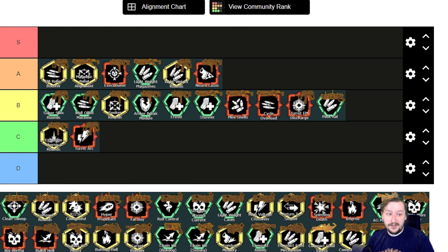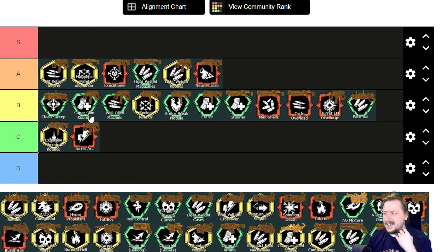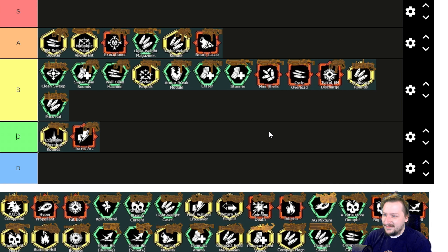Then we have Clean Sweep. This increases your damage as well as explosion radius. Also pretty good — I'd put this one at the top of B tier. You could argue it's A tier too because it doesn't really have a downside. Then for balanced overclocks we have Compact Rounds, which gives you five more ammo but we lose out on area damage and AOE radius. The radius reduction kind of sucks, but the extra ammo is really nice. I'd also put this one into B tier — comparable to Pack Rat, though I like Compact Rounds a little more.